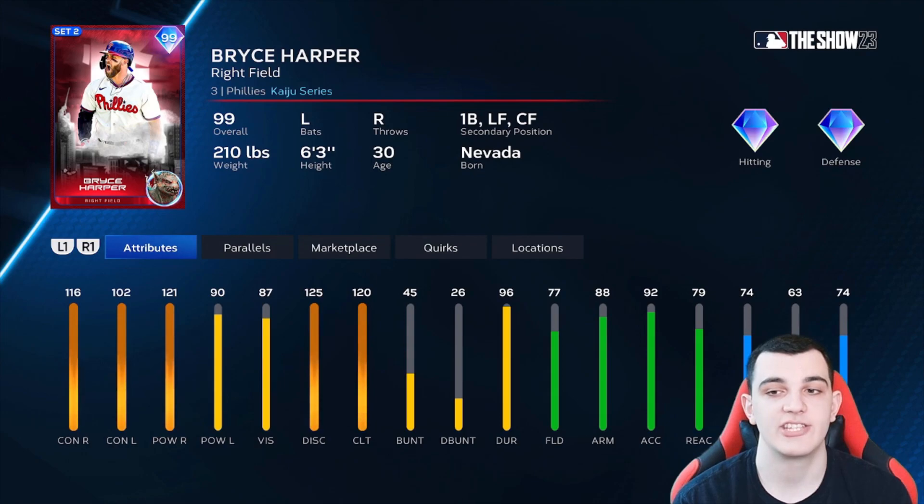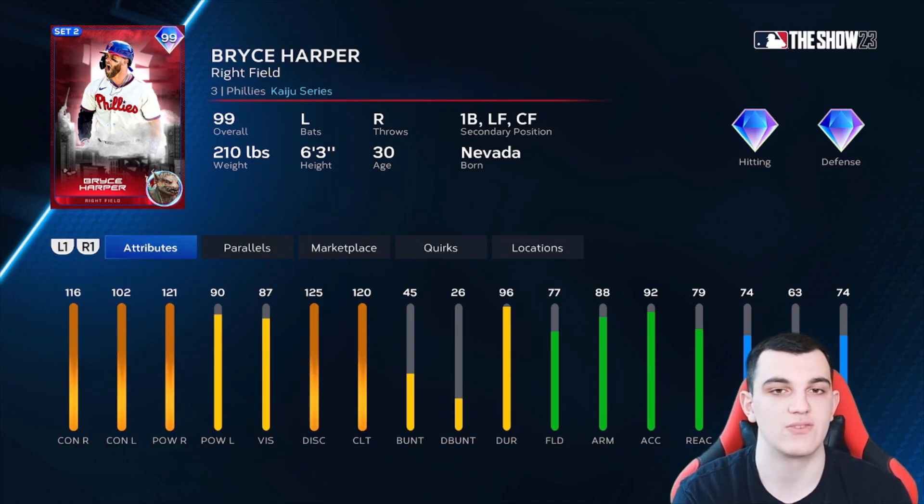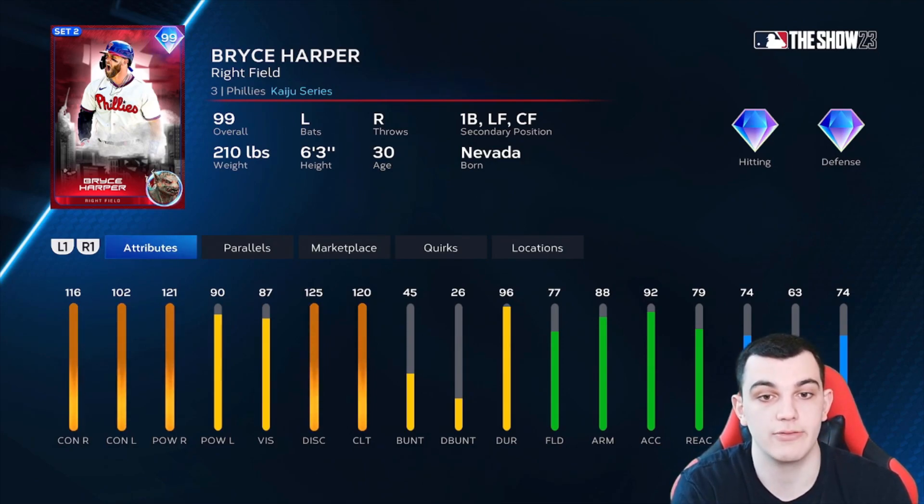Bryce Harper is another S tier card. He only has 90 power versus lefties, and you might argue that makes him A tier. But Bryce Harper has much better stats versus righties, better defense, pretty solid speed, and his swing is just butter. If you're going to be really good against one side and not as good against the other, I'd really hope you have good clutch — which he does at 120. Pretty much the reason I have him above Jim Edmonds and Ketel Marte. S tier.